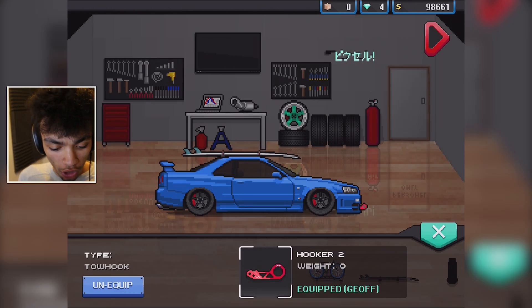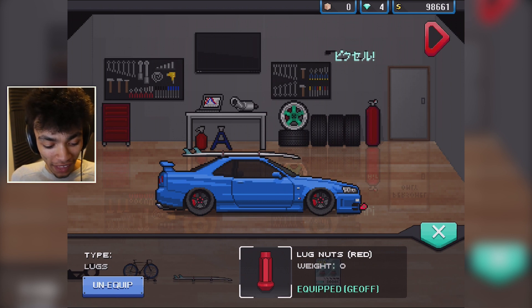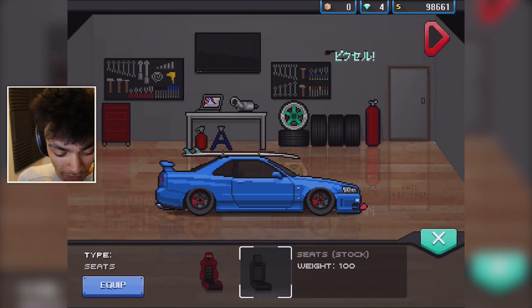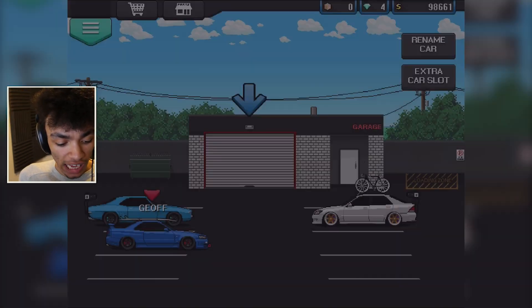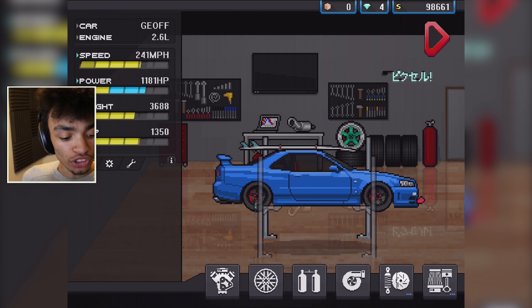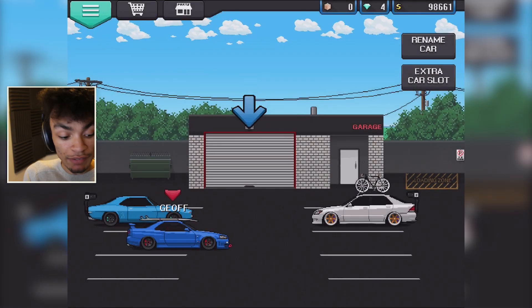Let's see the final specs of this car. Go to the tune — we've got a thousand horsepower, 241 miles an hour. The first thing I'm going to do is bring the gear down a little bit because I know this thing is going to be an absolute launching machine, even if it's not all-wheel drive. If it is all-wheel drive, we're in for a surprise!